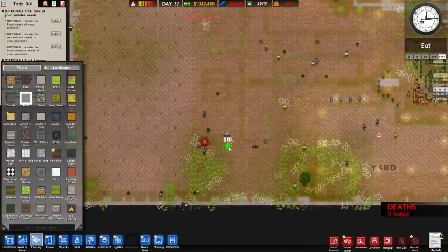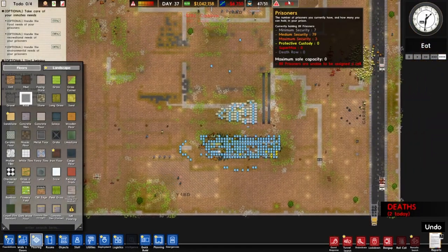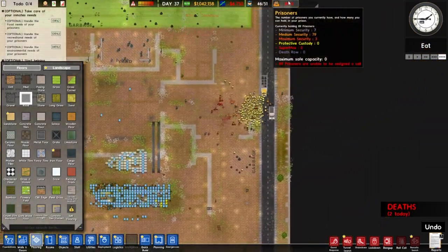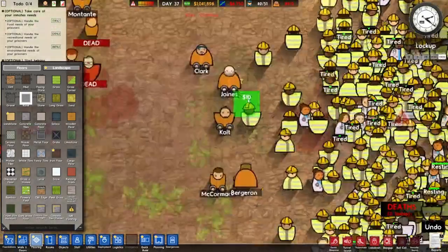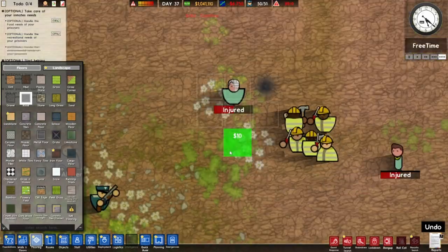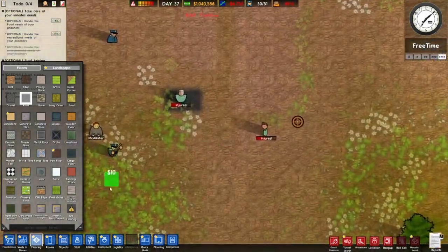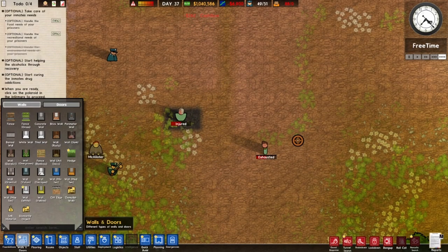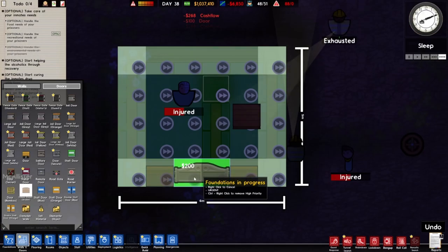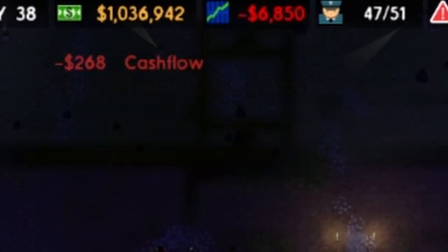Wait, have I got rid of the Polaroid? There have still been a couple of deaths. Is everyone dead? I'm still bringing someone. The garbage area is not looking great. At least we're building a small road. I need to high priority make an infirmary. I can put some cool saloon doors - maybe not quite suitable, but why not? Oh, we are in the red.